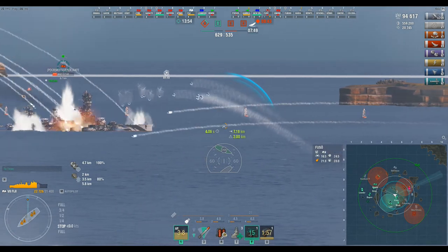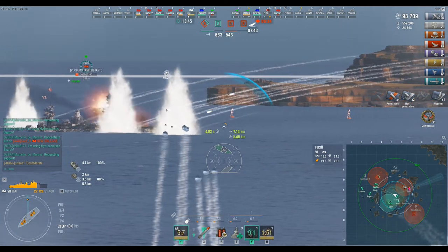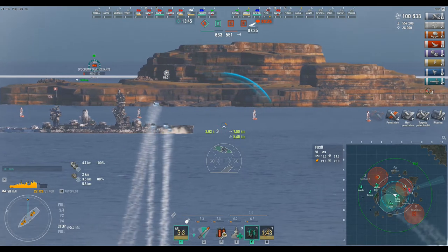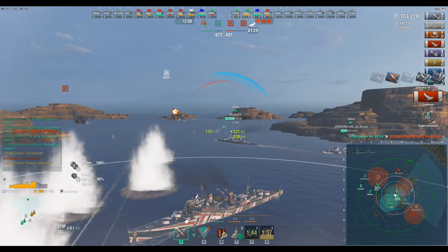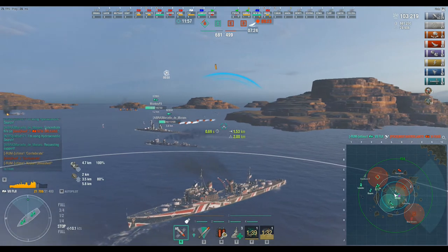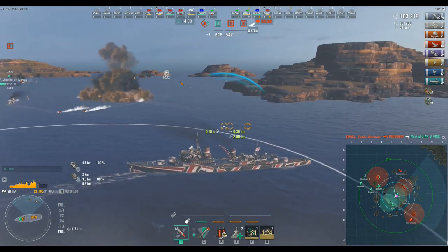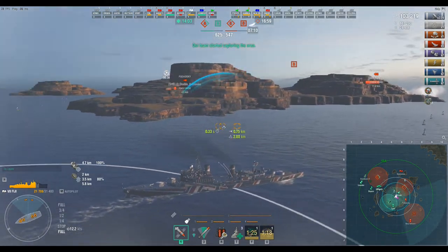I'm up to four kills. This Fuzo — there's not much he can do, this team's pretty much gone. Considering we were down ships, we've only lost one more and their entire team has now crumbled. Kraken unleashed! This Connie copied what the other Connie did — going around the corner blind when you know there's an enemy destroyer over there. You just don't do it.